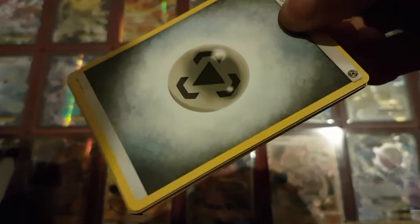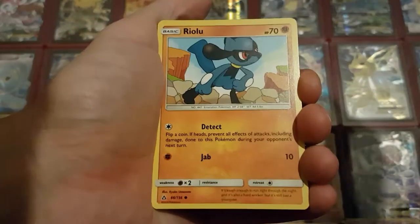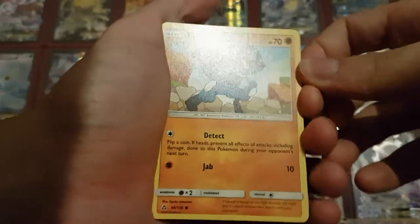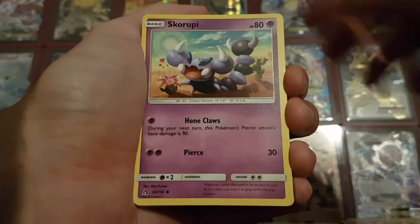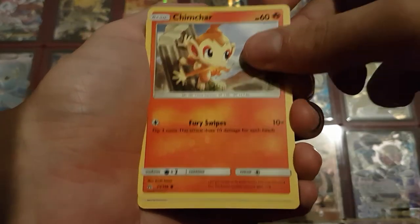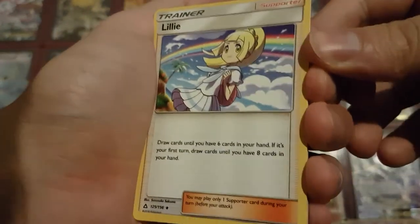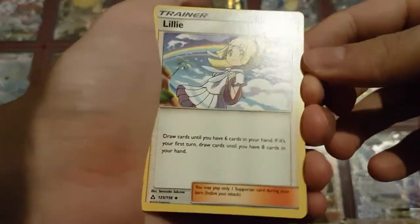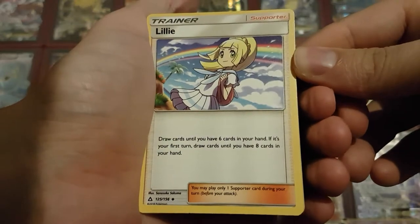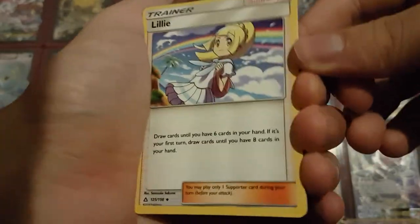And then we got to the third pack, starting off with another Metal Energy. We got Riolu because there is a Lucario in this set — I must have it, I love Lucario. We got a Skorupi, a Jupiter, a Chimchar, another Lickitung, and a Lillie making a comeback in this set with a new artwork. I'm not sure why they waited with the new artwork for this set and didn't do that with the Shining Legends set — seemed like the perfect place to do some new artworks there. But I love this one. As a collector I really like it when they use a new artwork when they reprint these cards.